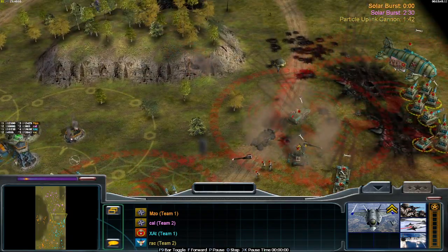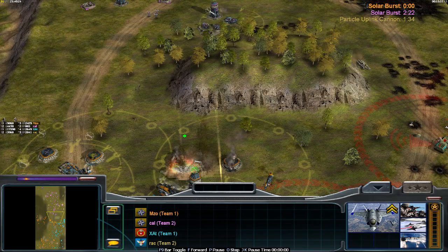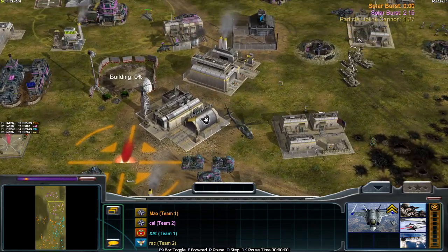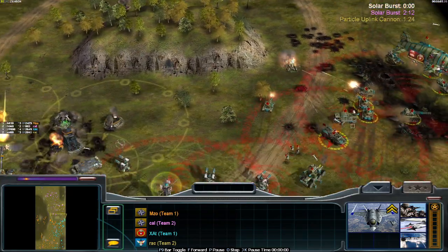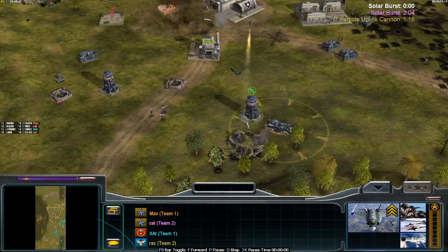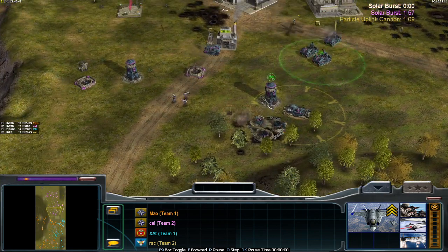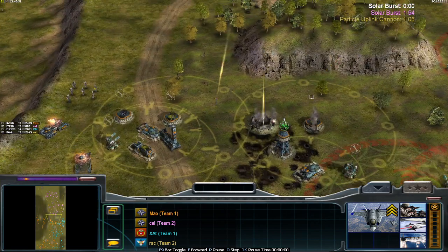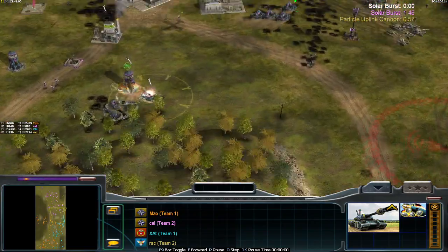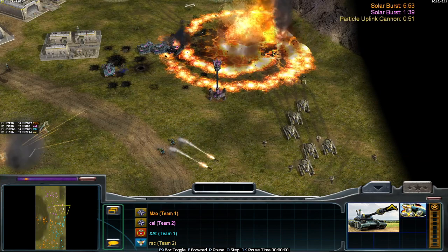One Nighthawk out of two got sniped by the Twin Fangs. I absolutely love those new Flak effects — it has to be my favorite new effect. More Mortar Track sieging and retreating the Claymores. The Solar Burst is ready, and here you can see the new effect — sniping down the two Oil Derricks.